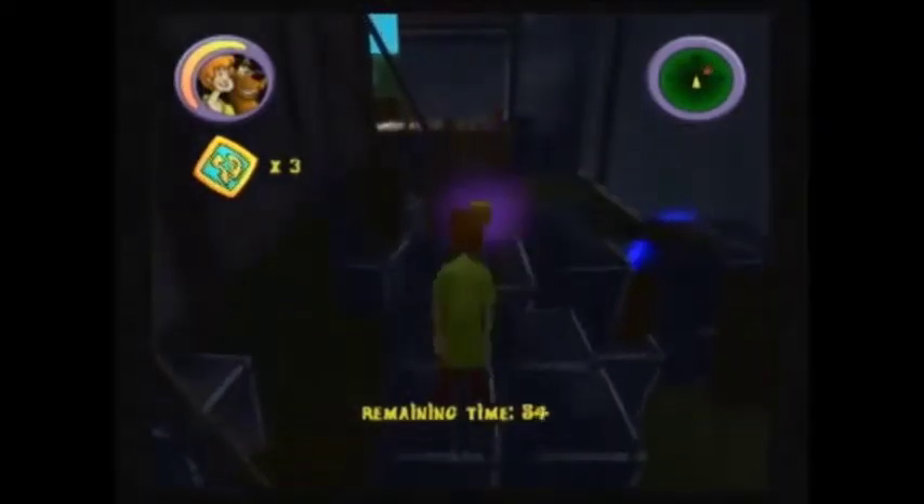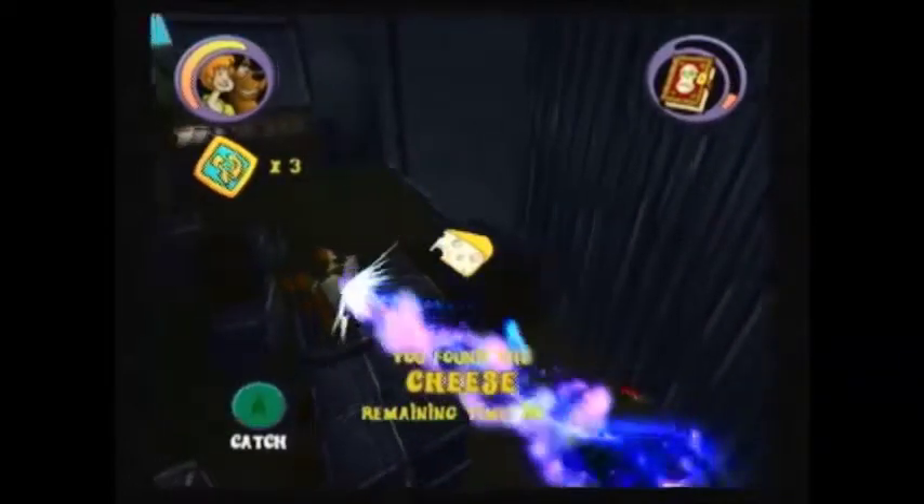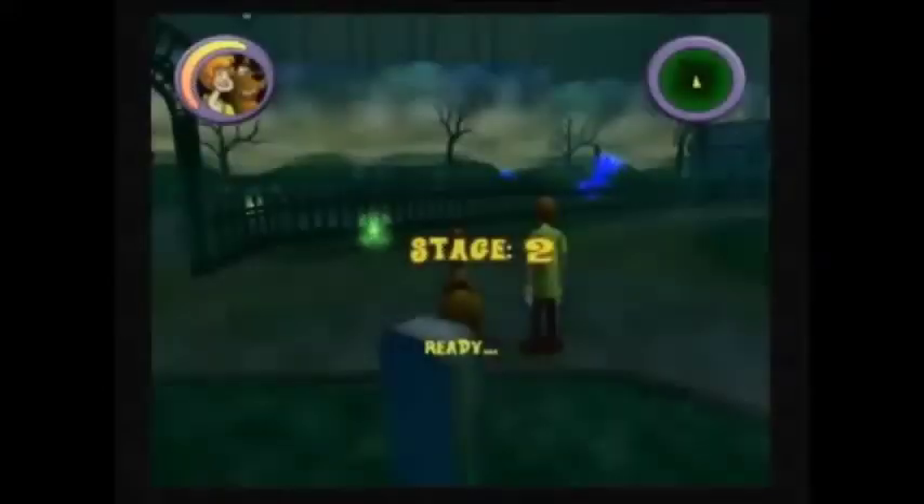Okay, stage one, let's get started. The ghost ran up here, so you want to get up on top of these crates in order to collect the sandwich ingredient, which is cheese. Then you want to try to capture the ghost as quickly as you can.